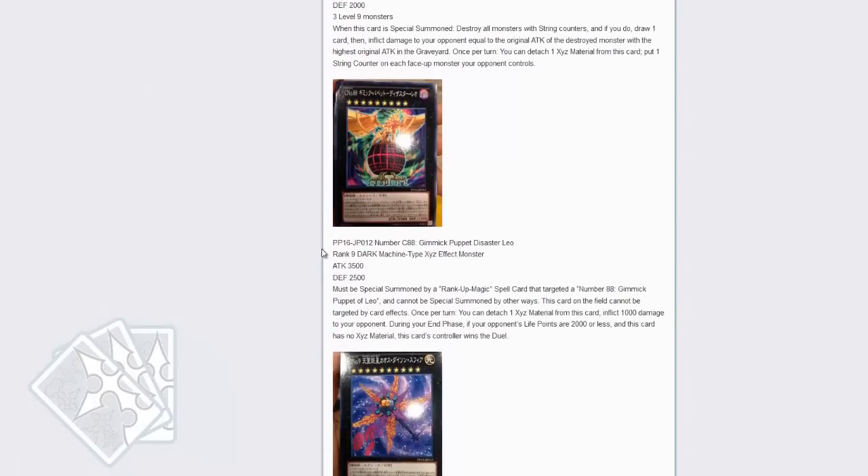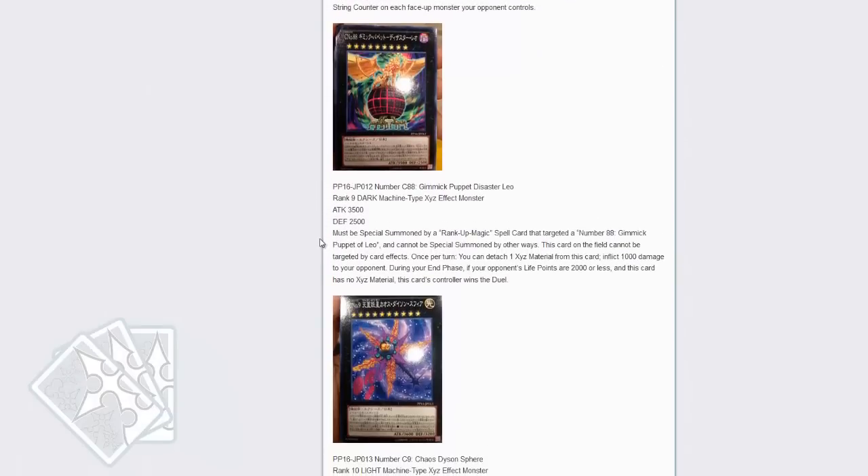Next up is Gimmick Leo Puppet of Disaster. This must be special summoned by a Rank-Up Magic spell card that targeted Number 88, Gimmick Puppet of Leo, and cannot be special summoned by other ways. This card on the field cannot be targeted by your opponent's cards. Once per turn, you can detach to inflict 1000 damage to your opponent. During your end phase, if your opponent's life points are 2000 or lower and this card has no XYZ materials, this card's controller wins the duel. That's a pretty cool new win condition — I'm definitely looking forward to seeing what you can do with this.